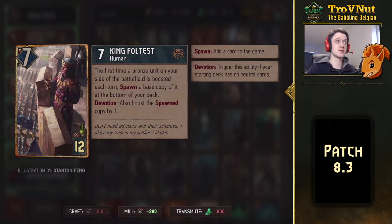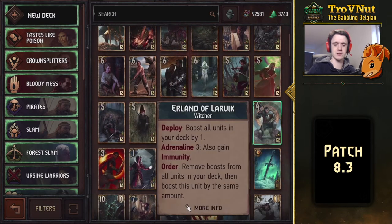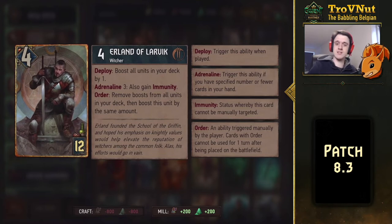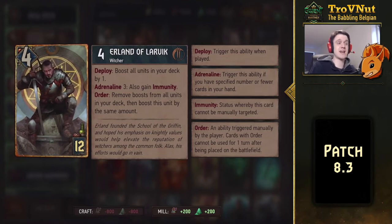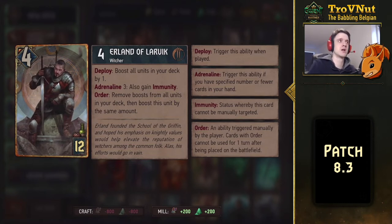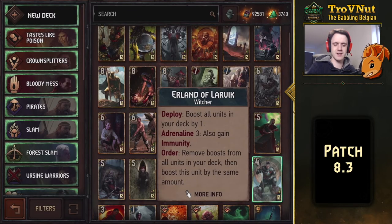Other cards that come to mind are the Dunn Banners, because they pull a copy from the deck if they're boosted — something that can fill up a row very quickly. The Centrion Royal Guards also benefit from having copies on the field, though you need a way to pull them from the deck. You can prepare your deck with Foltest and then in the last round slam the board with a bunch of Centrion Guards. And if you use Erland, who boosts all units in your deck by one, you'll have way more units to boost than usual. A lot of things to experiment with.